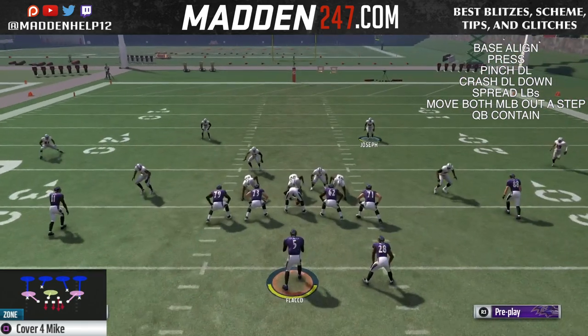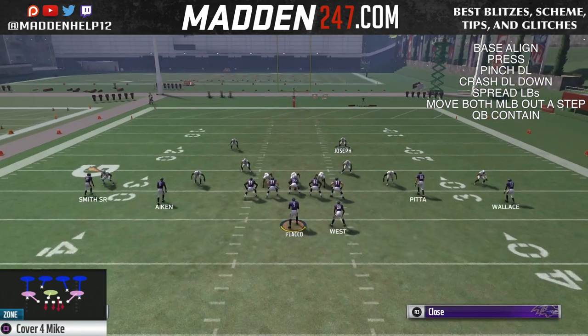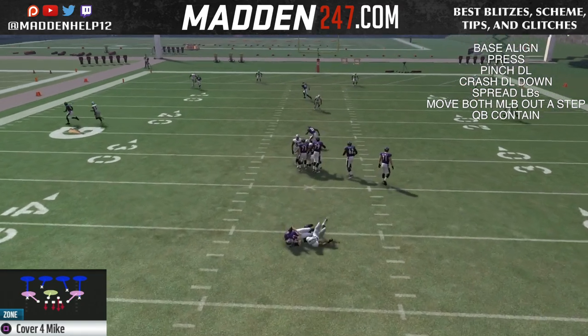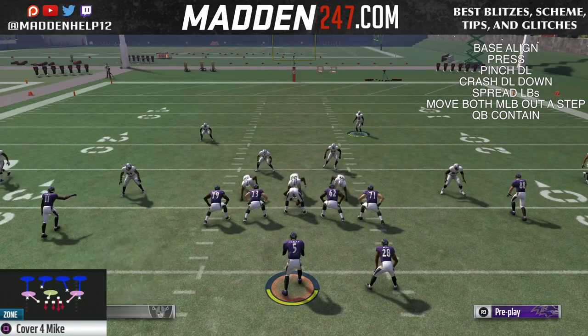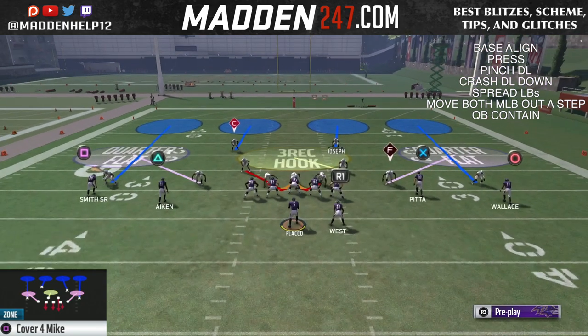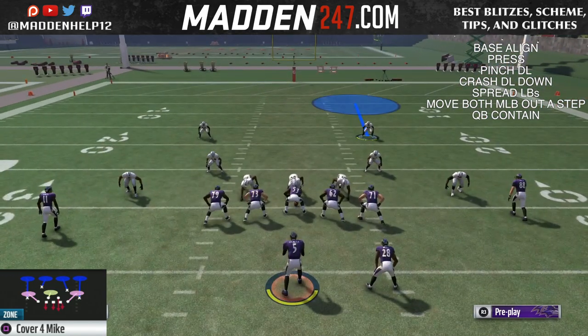Now this will even come in with a blocked running back. You can see if the linebacker goes over, you want to make sure you get him out and put him over in case you want to send the blitz to the right side. But you see here, we're going to have a blocked running back and we still get the guy coming free through that B-gap. The better pursuit that that player has — higher speed, higher acceleration — the better. Pursuit is a big key in this because you don't want them running into the back of the lineman or directly into that left tackle.